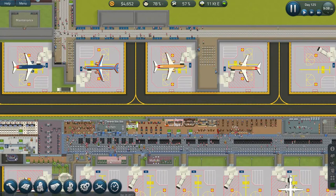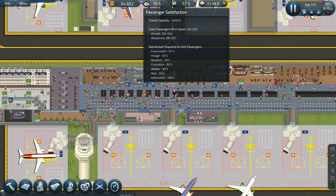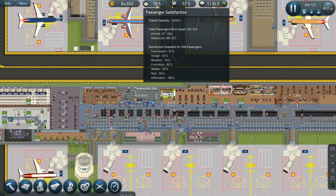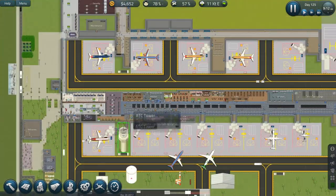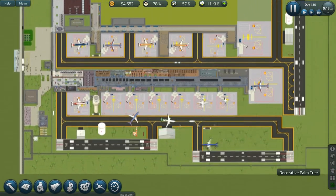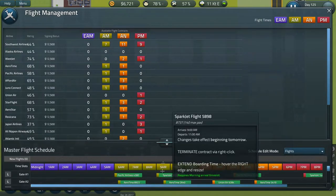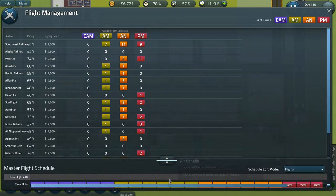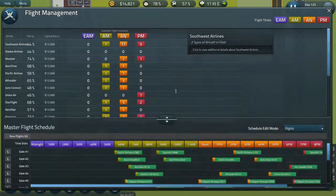I'm starting to feel a little bit of lag — nothing too crazy, but once I go fast speed with all these people here, we currently only have almost 600 people. I know we've topped out at about 700-800. The flight board shows all the flights available up top, and then down below. I can just click that and go all one way or the other, or drag and get a little bit of both.